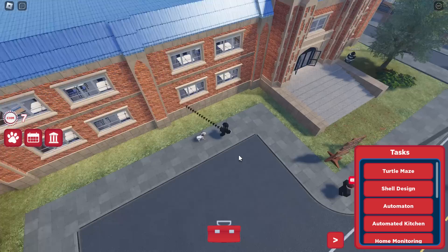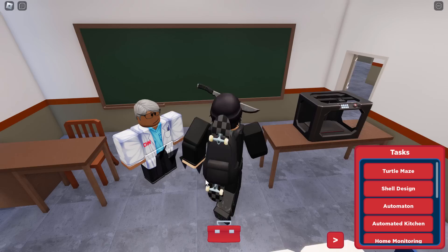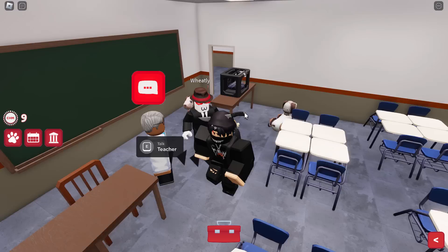Now let's move on to shell design, which is in the school — it's in the science room. Let's go up to this guy and talk to him. Something about a computer — try and build a shell. So we've got to go on our toolbox, go on VR — maybe we have to go on our iPad. Let's go next, click off the cross and we have to pick a shell. Let's do this crazy looking one. Submit. 3D printing a turtle shell — that's pretty cool. We've got the tokens.